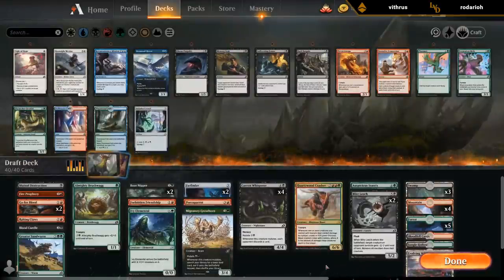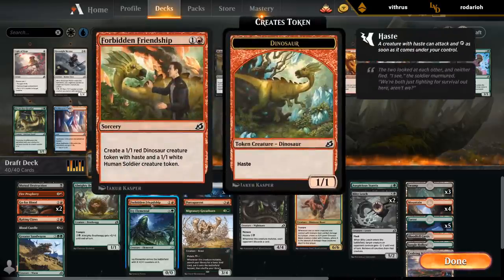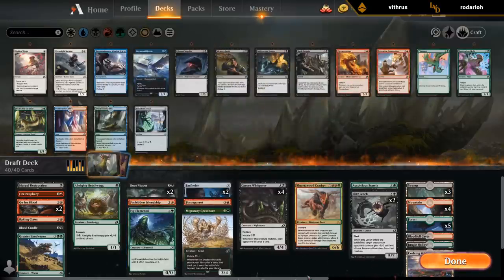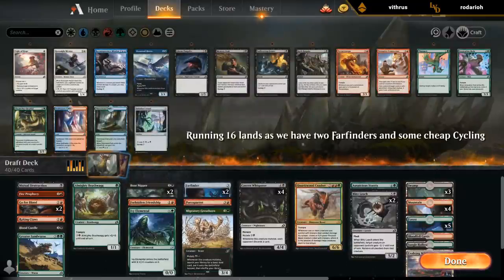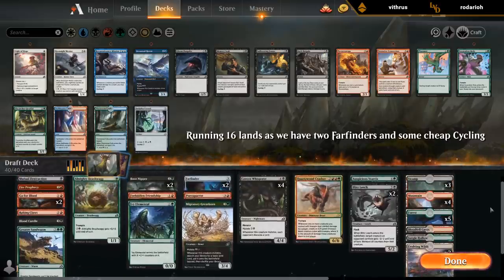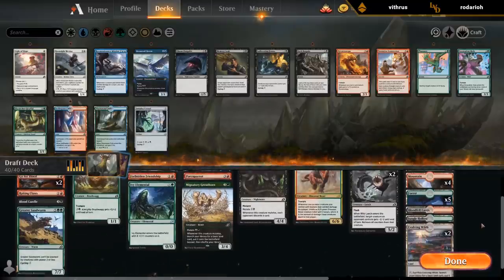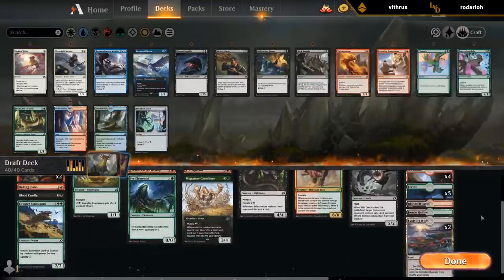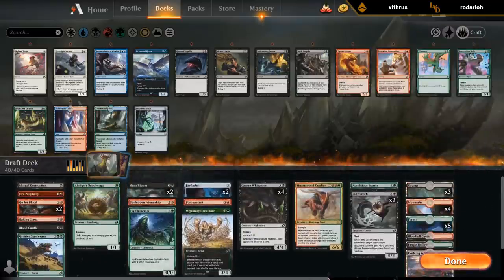Alright, seems okay. The mana base: pretty even split. Red needs double for the Crasher and a little bit early for the Forbidden Friendship, but it's mostly black and green that we need early. Right now I have about eight green plus two Farfinders, seven black, and seven red. I guess we don't have a reason to main green, so I can maybe cut a Forest for a Swamp.